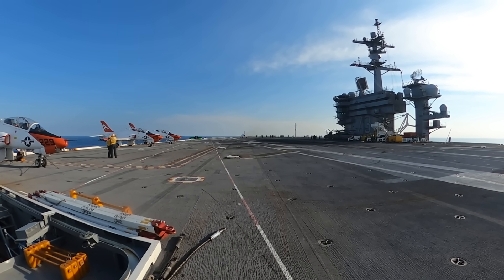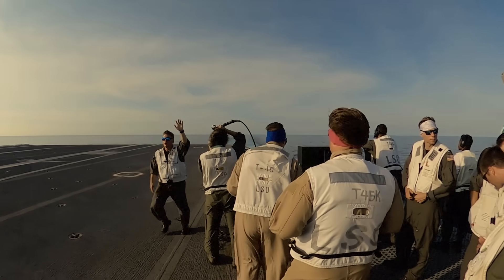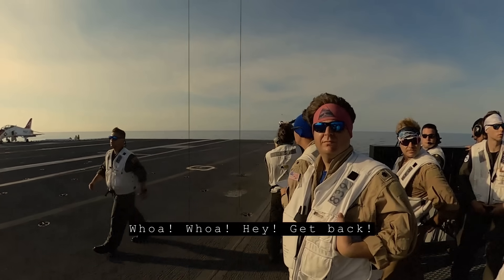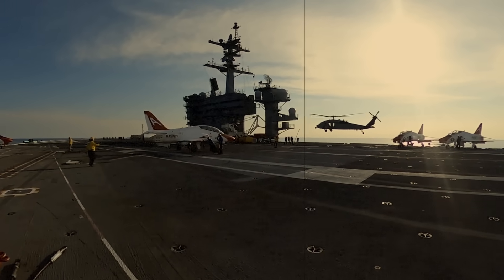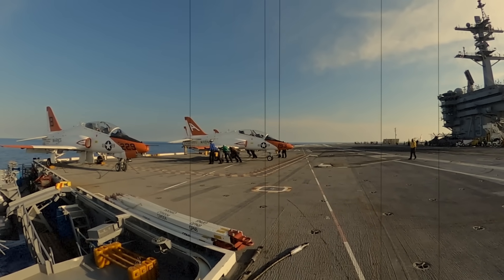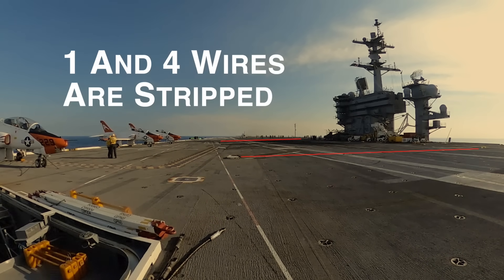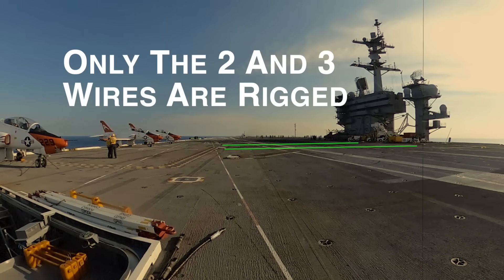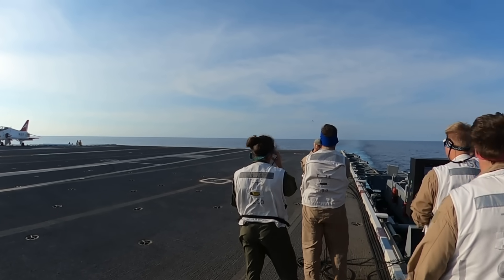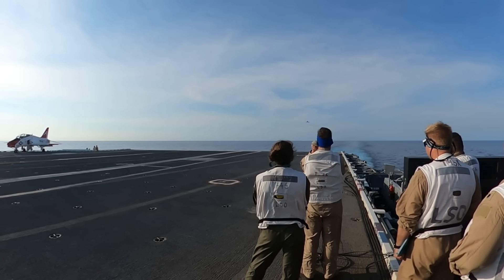Over the next few minutes, you'll see one hookup touch and go, one bolter, two traps, and one 'how you doing — what are you doing on the wrong side of the foul line?' You'll get to see the search and rescue helicopter land in spot seven behind the tower, and you'll get to see how T-45s can magically taxi backwards using only manpower. The G-Dub's got some maintenance issues going on today, so the one and four wires have been stripped, leaving only the two and the three. Let's see how that pans out for CQ.